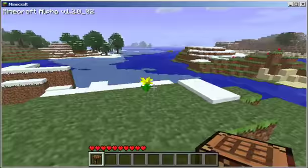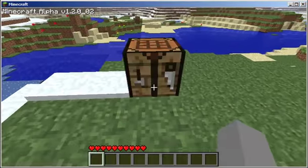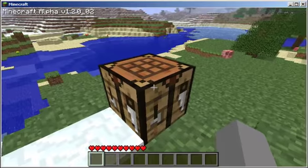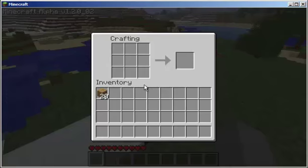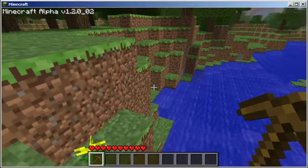So now I can hold this and place it down here. That's my workbench. If I right click the workbench I'll get into a bigger crafting menu, with a 3x3 grid rather than a 2x2 grid. If I take these, right click to place two planks one over the other, I get four sticks. Now if I do two sticks here and place three planks here, I will get a wooden pickaxe. It's the most basic pickaxe and it's not great, but it's a start.